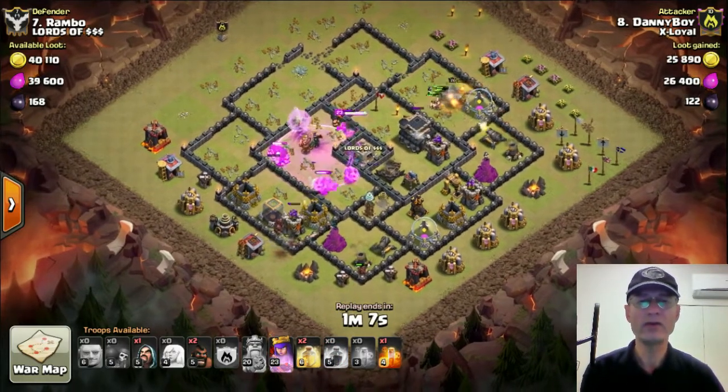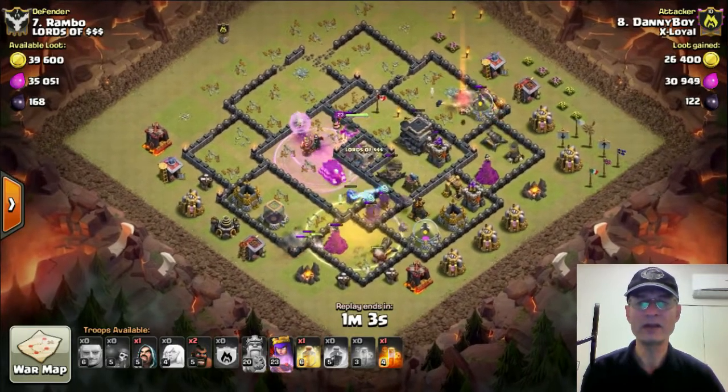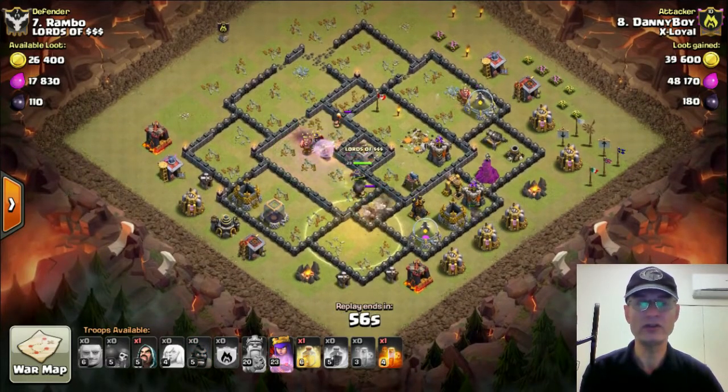The one thing about the bowlers is that they do target the enemy troops, enemy CC, enemy Royals and skelly traps. They zero in onto them very, very fast — almost as fast as Valkyries do — which is a plus, and they do do a lot of damage.